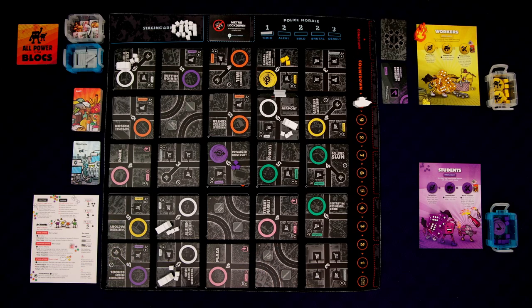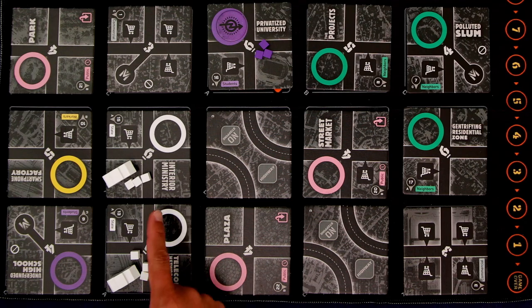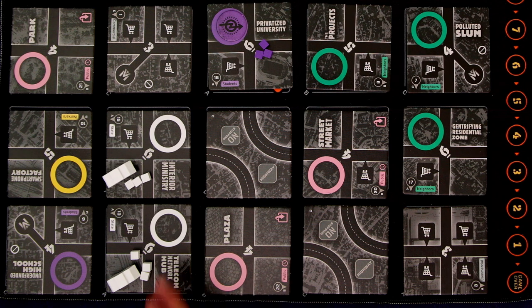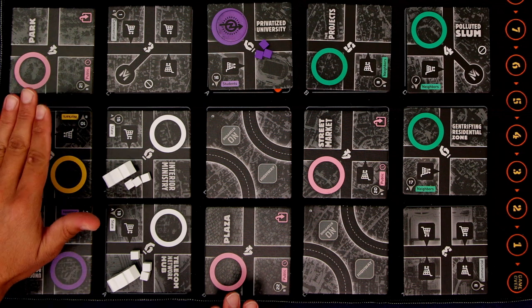From there, all other tiles have to be adjacent to a previously liberated tile, except for these public ones — you can liberate those anytime. We want to identify which public district should be our first liberation, ideally far from the police. Looking at the plaza, it's adjacent to the police right here — not a great candidate. The park isn't much better; it's just two away from one group, two from another, three from a third. These two are not that great.